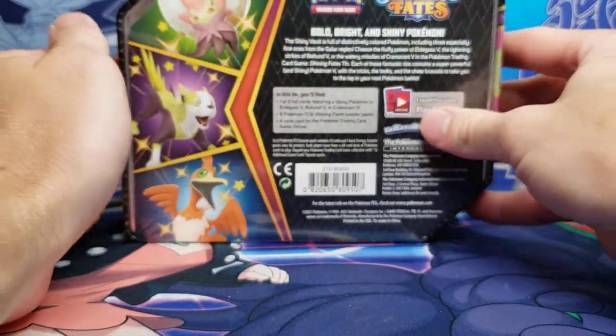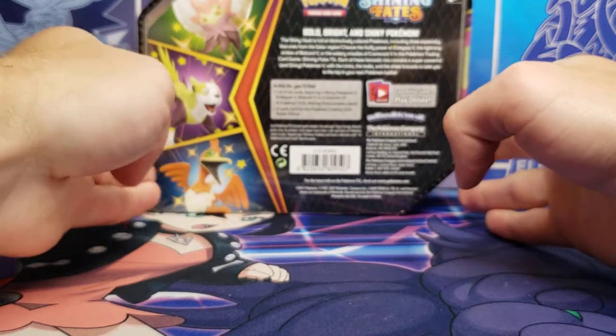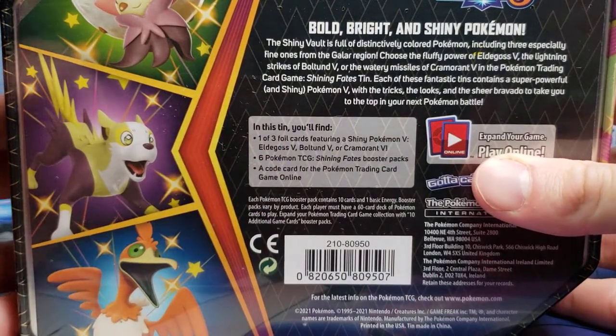Give you a quick look around. Quick overview of the box. You can see what is inside there, and the three promo cards it could come with.